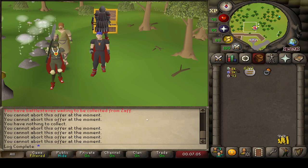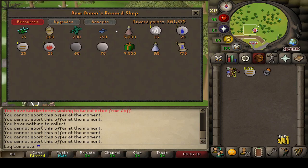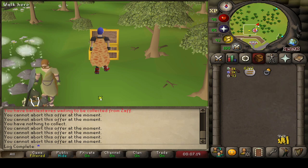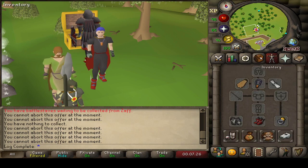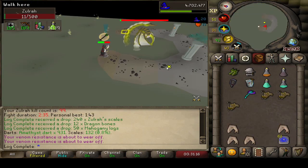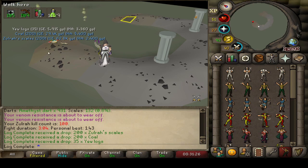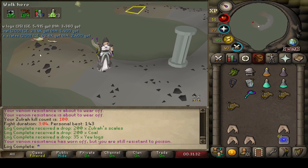I just went and did some Nightmare Zone, and I'm going to make a semi-permanent upgrade to the account — we're going to imbue our Ring of Suffering because of the insane amount of defense bonuses you get from it, not to mention the recoil which is incredible at Zulrah. Not having to switch out recoils over and over again is great. Zulrah KC number 100 coming in on the account — no unique item, but it's nice to see a decent milestone. The Ring of Suffering has been helping quite a bit.